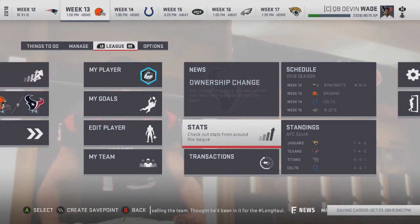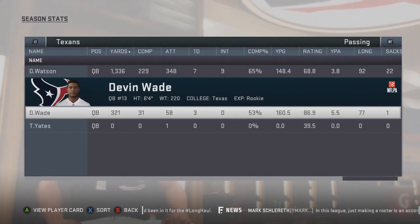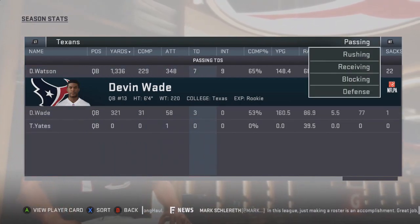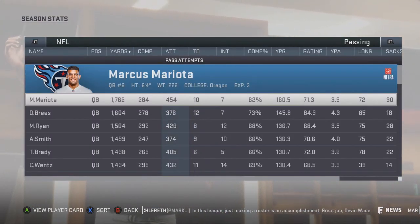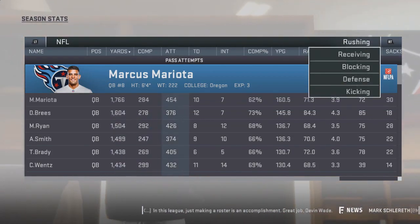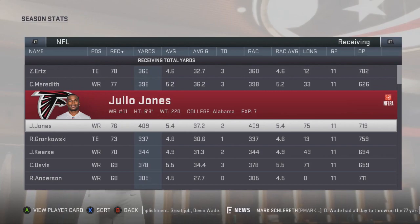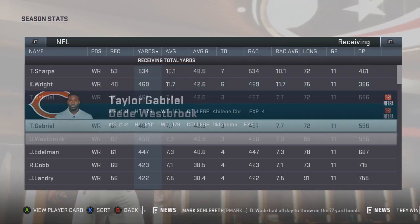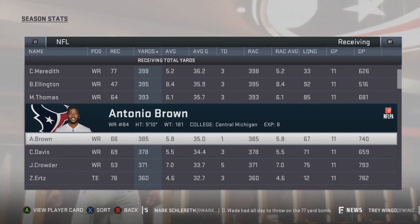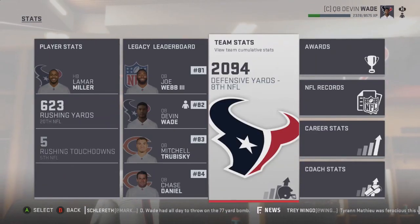Looking at stats for Devin Wade up to this point — Deshaun Watson was the starting quarterback for the most part. Devin Wade only has 321 yards passing, 3 touchdowns, and 0 interceptions. Deshaun Watson is still the starting quarterback. Marcus Mariota's leading the NFL in passing yards — interesting. Todd Gurley already has 1,200 yards. Tajay Sharpe is the leading receiver, and Antonio Brown got traded to the Texans and is actually on the Houston Texans roster, so everything checks out.